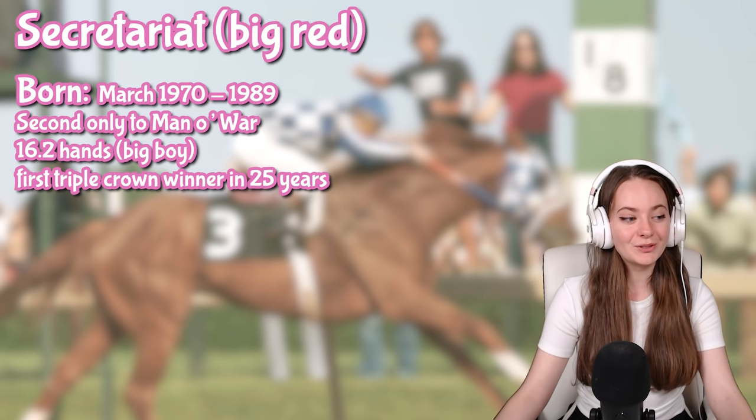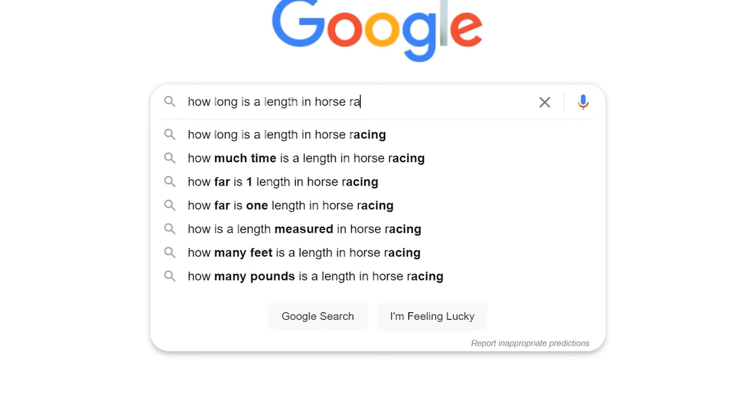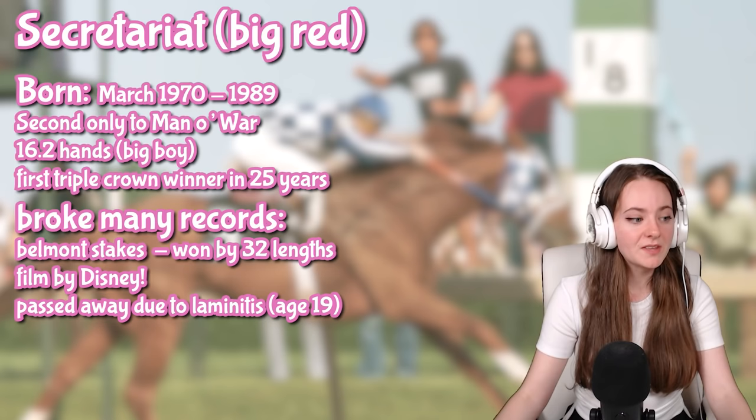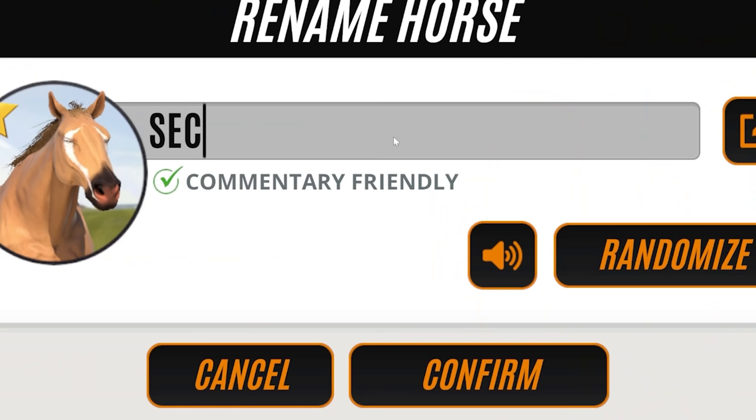He's 16.2 hands high — quite a big boy. He was the first Triple Crown winner in 25 years and broke many records, including at Belmont Stakes where he won by 32 lengths. A length is roughly the length of a horse, so winning by 31-32 lengths was a lot. In 2010 the film Secretariat was produced by Disney, and he died age 19 due to laminitis.